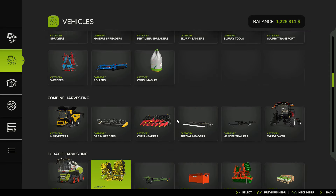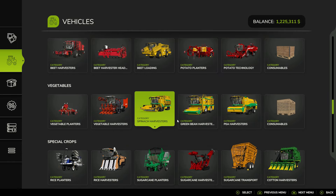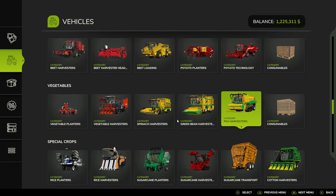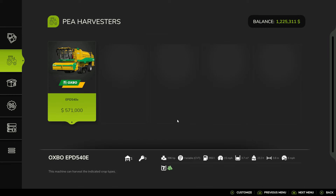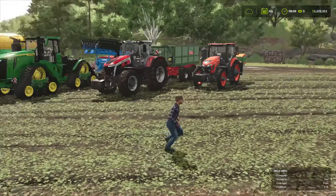To find the harvester you'll need, go down to the vegetable section right here — the pea harvester is here. As the game is still new, there are no mods out for this, so there's only the one pea harvester to use, and it's pretty pricey. But if you want to do peas, that's the harvester you're going to have to use — that's where you purchase it.